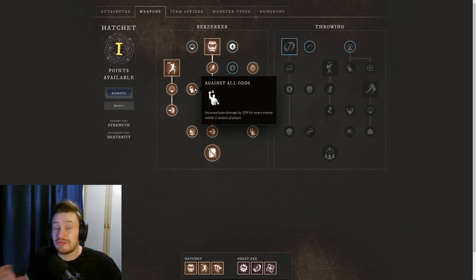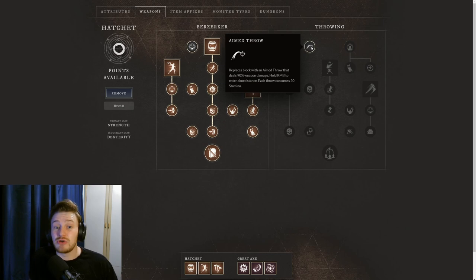Finally I like to go for Aimed Throw, which replaces the block with a ranged Aimed Throw dealing 90% weapon damage — hold right mouse button to enter the Aimed Stance, and the throw consumes 30 stamina. It gives you a little bit of a ranged option when pairing the Hatchet with the Great Axe. People really don't expect the ranged capability, so if someone backs up to use their Bow, you can throw Axes at them to throw them off, then catch up with the Great Axe and lock them down quickly.